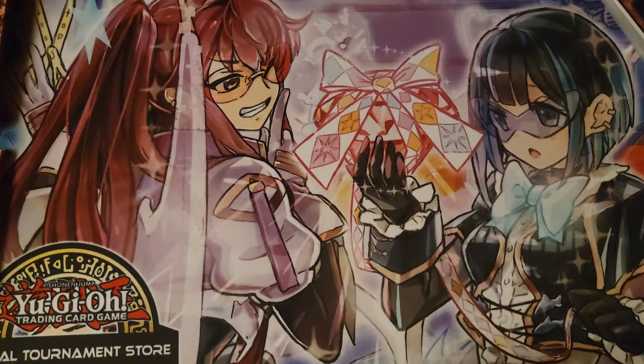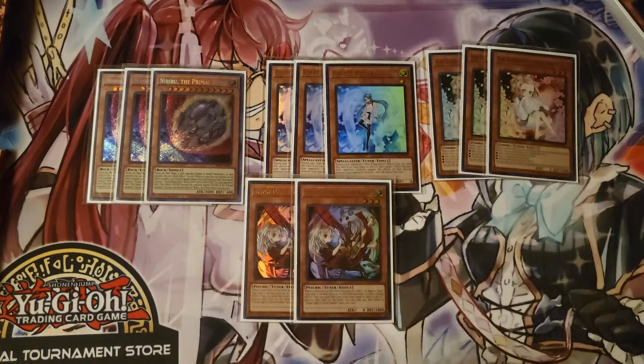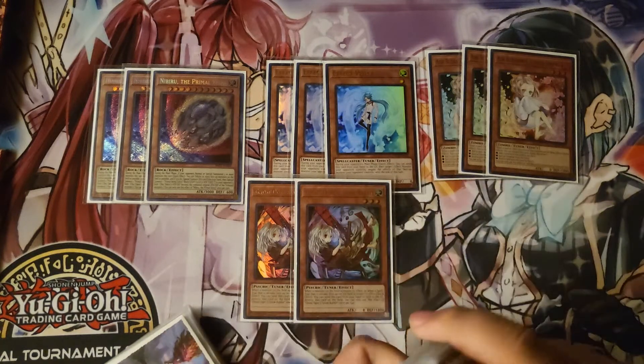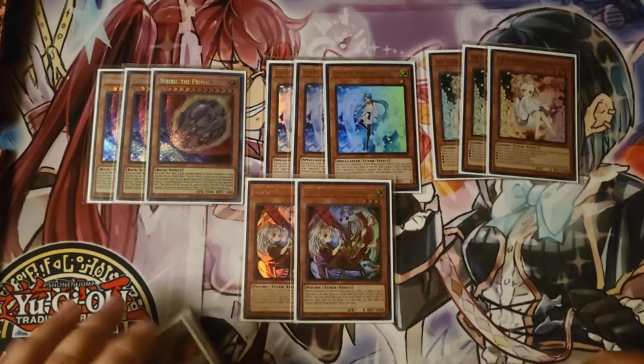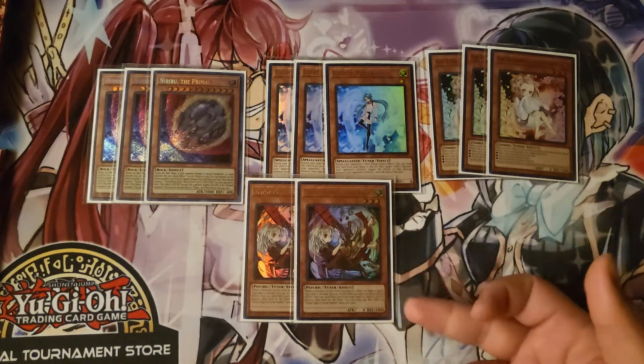For hand traps: three Nibiru, three Valer, three Ash, and two Ghost Ogre — that's the hand trap lineup. I'm not playing the big twelve; I'm only playing eleven. I cut one Ghost Ogre for the second Orthos, because since I'm not playing the Ghost stuff, having that second Orthos is a lot more important. Having a D/D name as a normal summon along with Griffin is a lot more important — I'd rather have that normal summon and level-four access than a hand trap interruption.